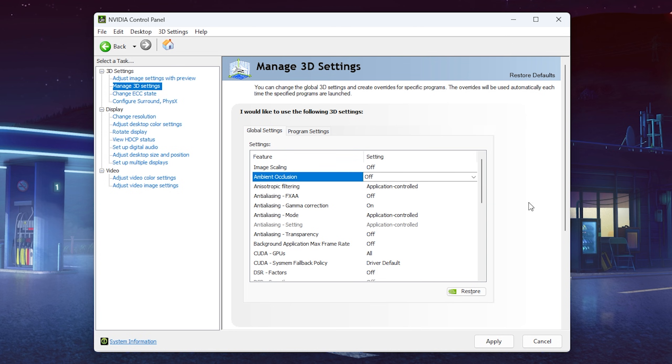Next up we have Ambient Occlusion, which basically adds a soft shadow around objects when there are multiple ones in a game. It looks decent, but for competitive games you actually want to have this completely turned off. It costs FPS, so definitely turn it off.